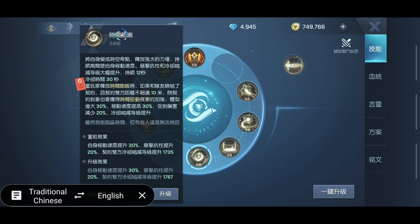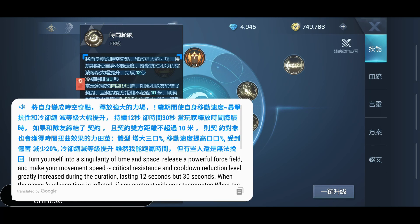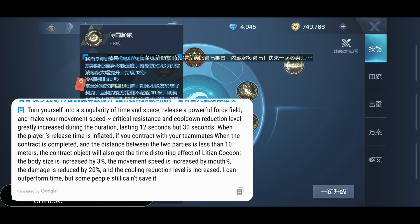The first ability we're going to talk about is called Time Swell. This ability is like your self-buff that raises your defenses and your movement speed and stuff like that. But also there's an effect — and we'll explain this at the end — there's an ability that connects you with one of your teammates. So it also affects the teammate you're connected with. It lasts for up to 12 seconds, increasing your movement speed, critical resistance, and cooldown reduction.